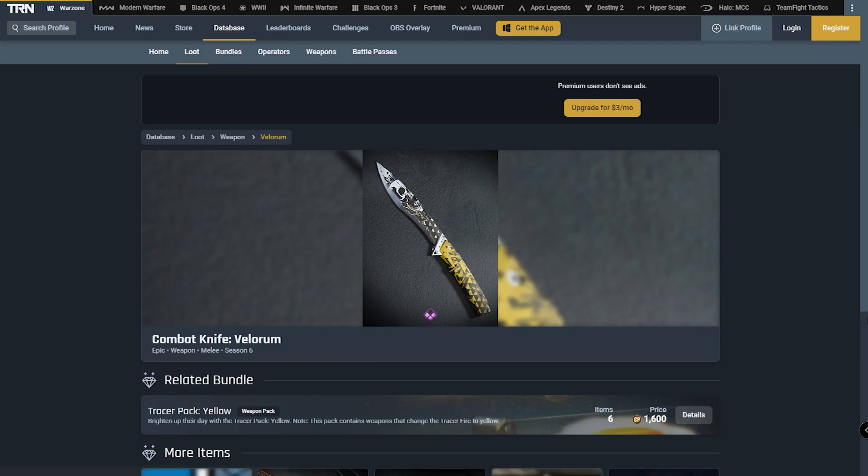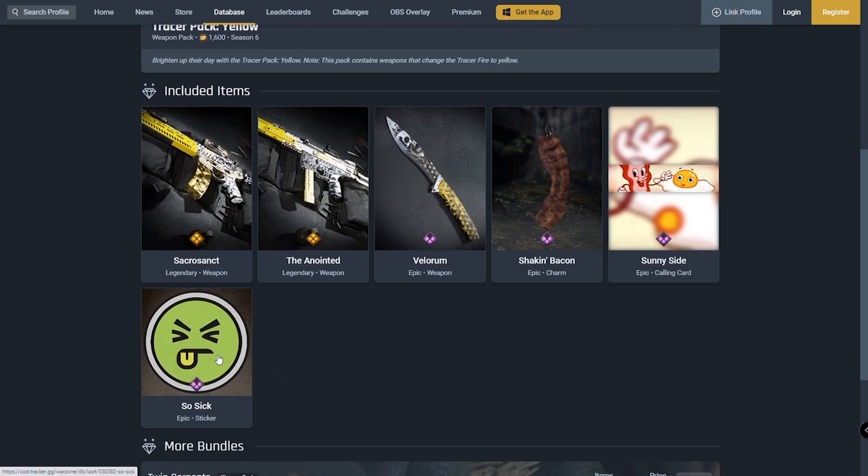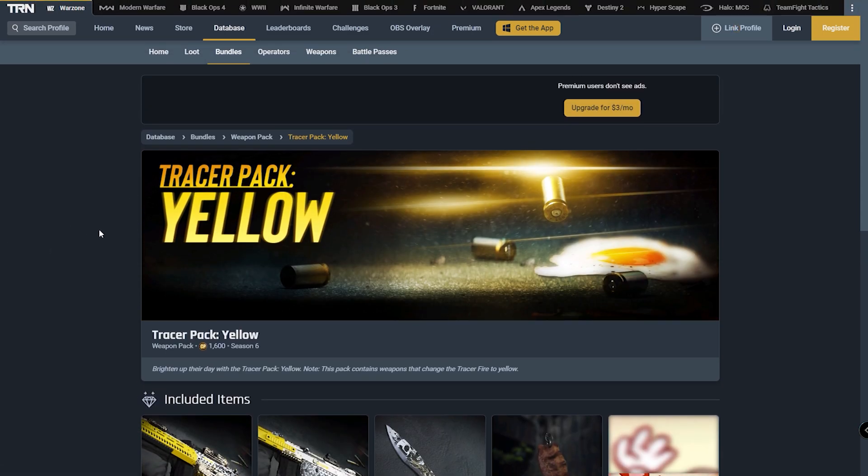Along with that, we're getting another Combat Knife skin, and they've been going heavy with these Combat Knife skins recently. They must know that they're super popular — it must be some statistic that if they feature a Combat Knife skin, the bundle sells that much better. This is just a regular Combat Knife skin with some cool decals over it — nothing too crazy, this is just an epic variant. The next thing we have is the epic charm called Shaken Bacon, then the animated calling card called Sunnyside — it has bacon tapping on an egg and the egg exploding — and finally the epic sticker called So Sick. So yeah, this is all that's in this Tracer Pack bundle, but the Tracer Pack Yellow is definitely one for the books.